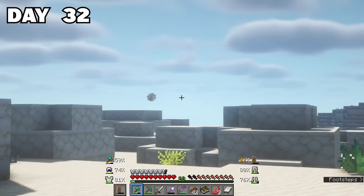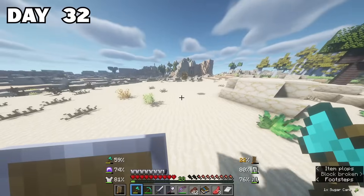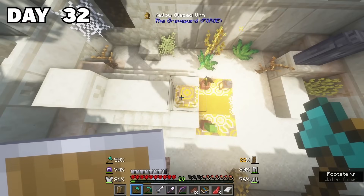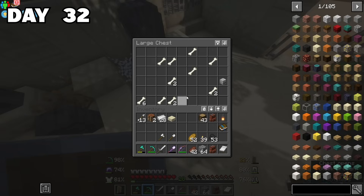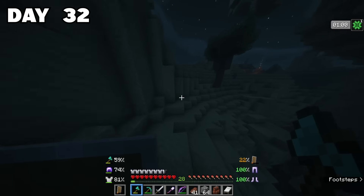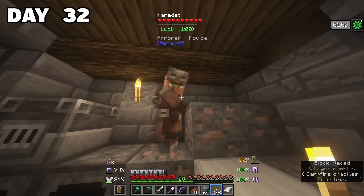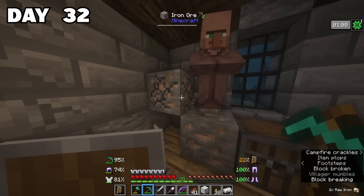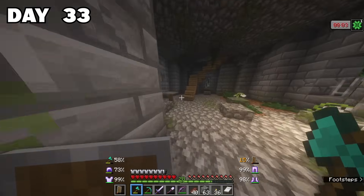On day 32, I continued my explorations through an awesome desert. I would hit these little balls and could get some items from them, which was pretty cool. I also found a cemetery full of graves that I looted — it's a bit weird, but we're in Minecraft so it's okay. That night was a sort of lucky night, so I had no clue what I was supposed to do. I went to see a villager and tried to trade with him, but I wasn't actually really lucky.